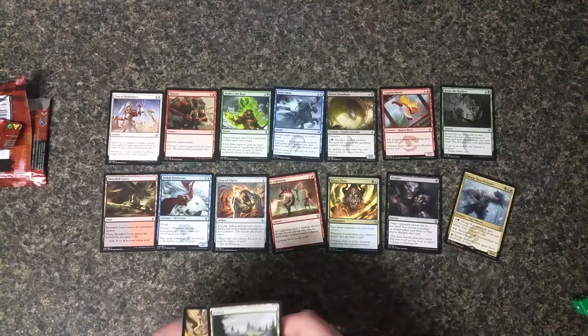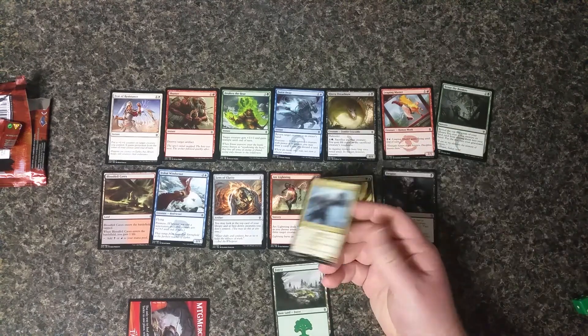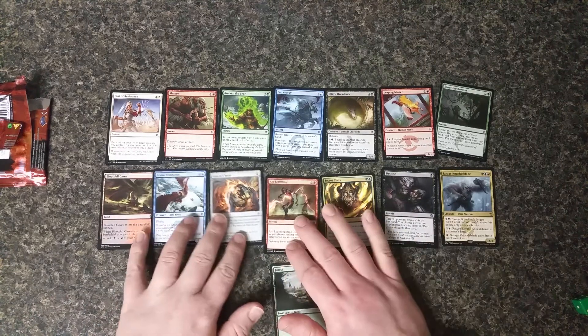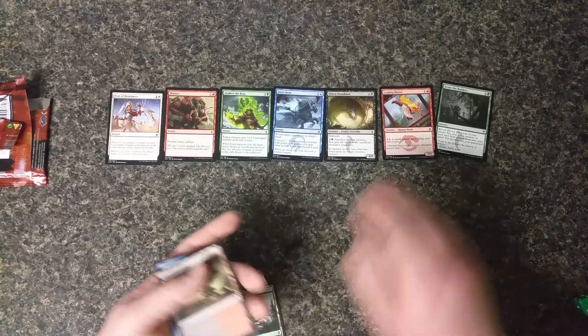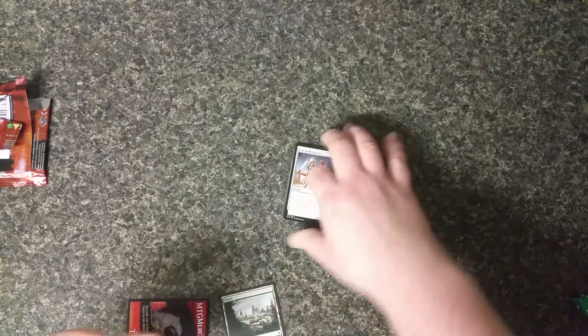I think we got a good pack here. Savage Knuckleblade should probably see more play — just a good card in general. This pack didn't take as long to open up, but I hope you saw some interesting cards and had some interesting ideas for what to play. I'm working on an Azusa deck and a Miku Clouded Mirror deck. I got some foil generals for Tiny Leaders, so I'm looking forward to using them in a deck. Hope your day's going well, take care everybody.